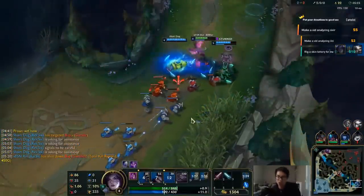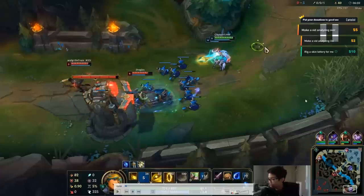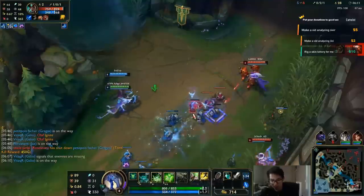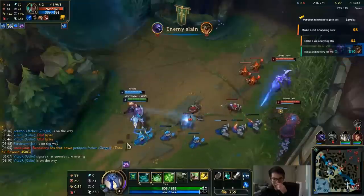There's an all-in going on, they aim your support, your support doesn't instantly die — aim the ADC. If your support instantly dies, then you just run. If they don't instantly die, you can fight it out.